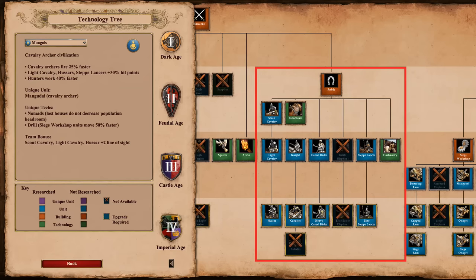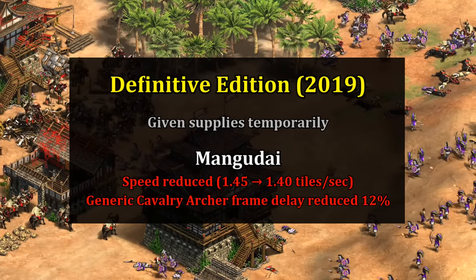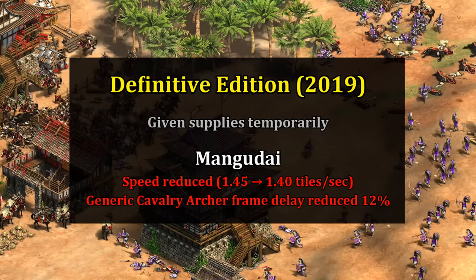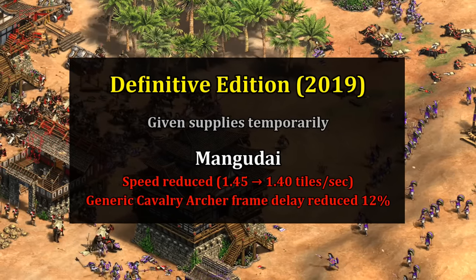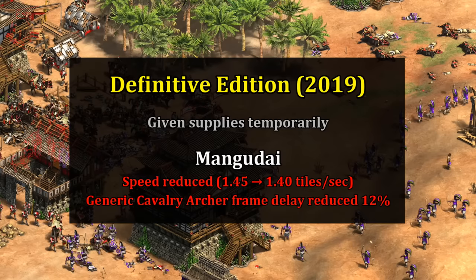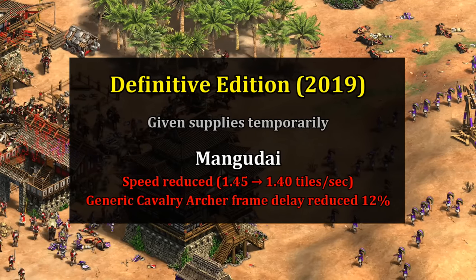This is on top of having camels, which is a lot of flexibility for their stable — especially for what isn't technically a cavalry civilization. In another example of the Mongol trend of having nice things taken away quickly, they were temporarily given Supplies for their swordsman line, but that was later removed. Most recently in 2021, the Mangudai's speed was reduced by 3.5% to the same as the cavalry archer, and the generic cavalry archer's attack delay was brought down by 12%, making those units a bit more similar.